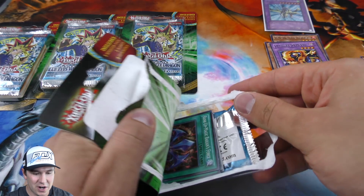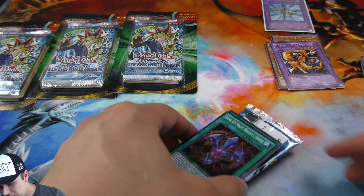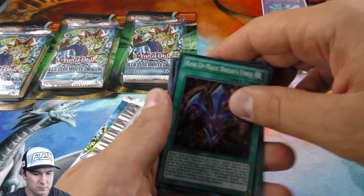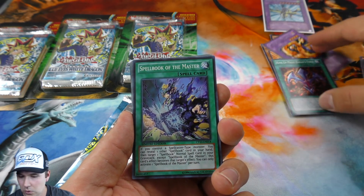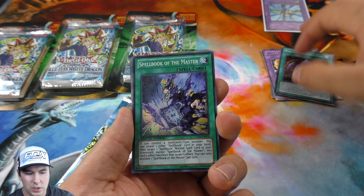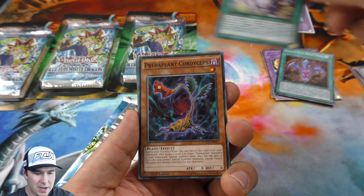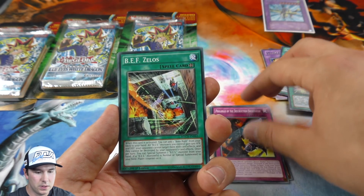The Yugi Gods are on our side, and it seems like they are so far. Secret rare! Spellbook of the Master super rare, and then our commons that they gave us.